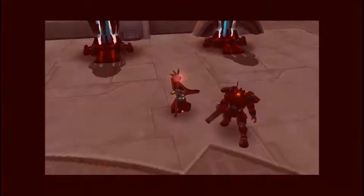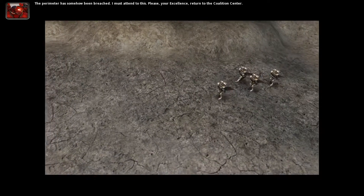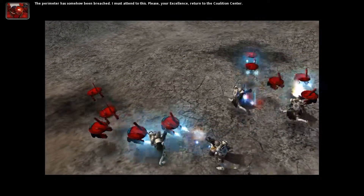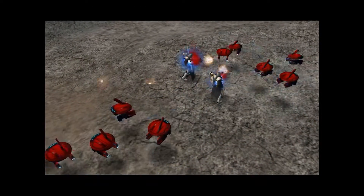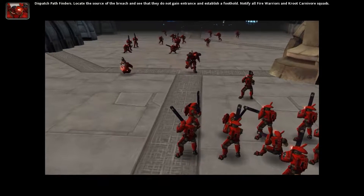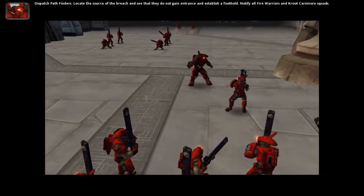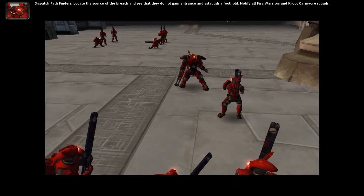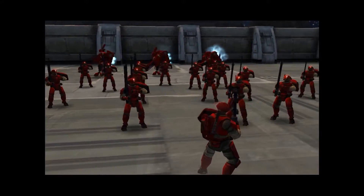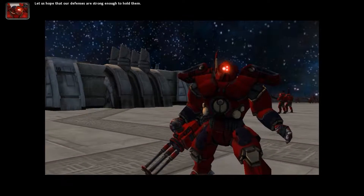'Our orbital defenses were built using the same technology; both are controlled from this location.' 'Thank you for telling me that.' The perimeter has somehow been breached — pathfinders dispatched to locate the source. 'Establish a foothold, notify all fire warriors and crisis battle suits.' Oh, crisis battle suits — that thing has got so much health. It's going to be hard.